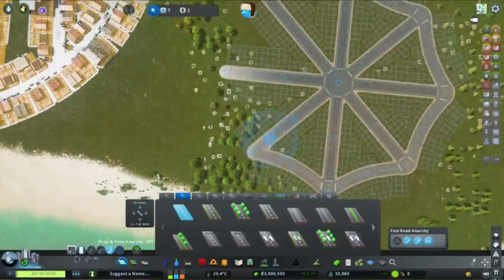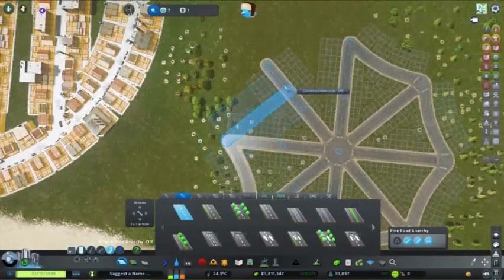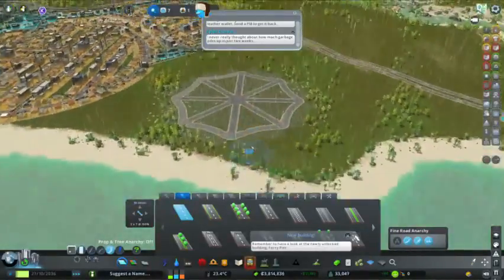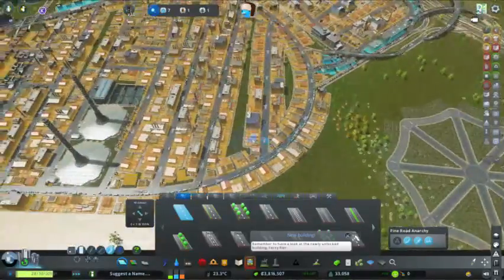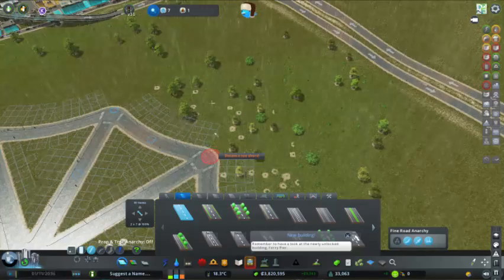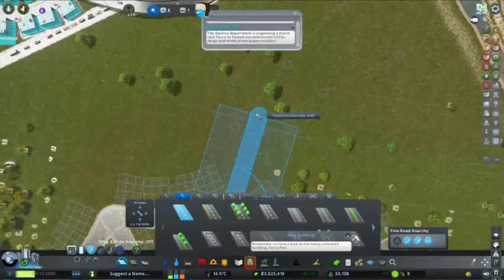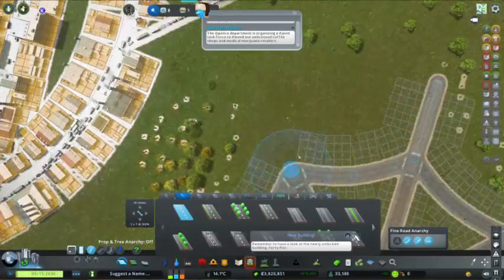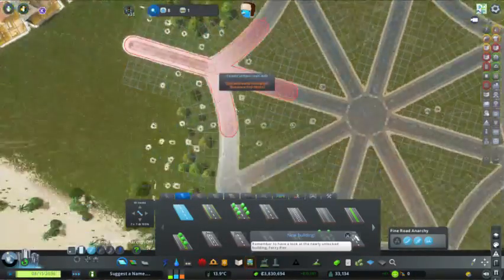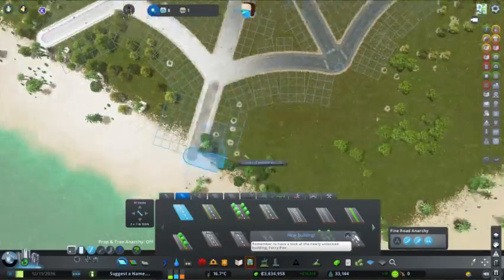Depending on how many movies you watch, you may already be able to figure out who our new water supplier is. This was their wish — we have to have this, otherwise they said they just wouldn't move in. For water supply, that actually looks really nice. It's actually too small — we need to go to three for each one, because we do want this to be our permanent water supply.